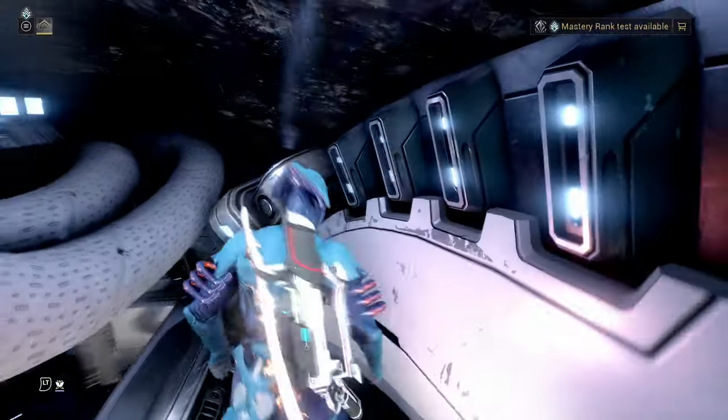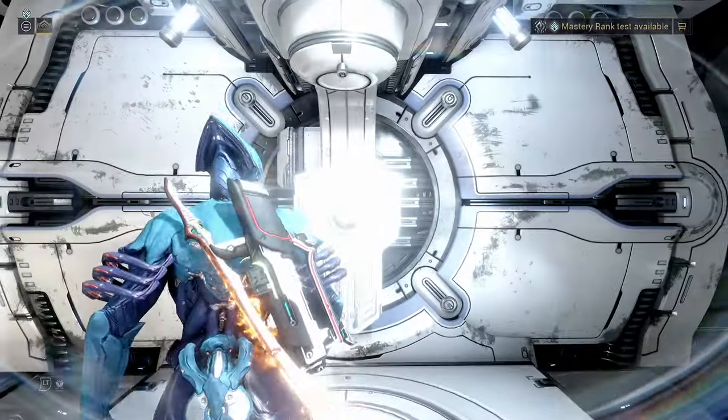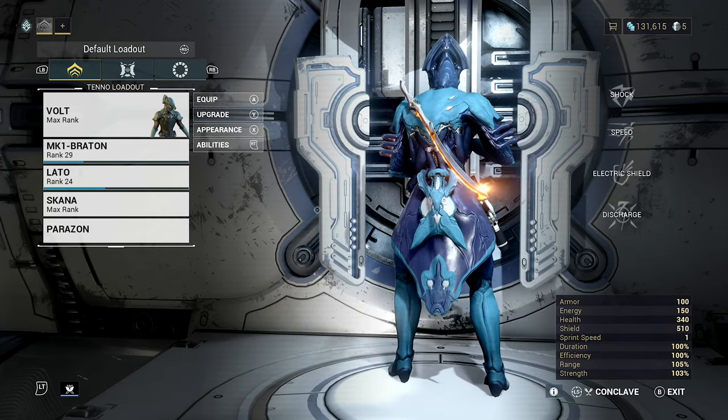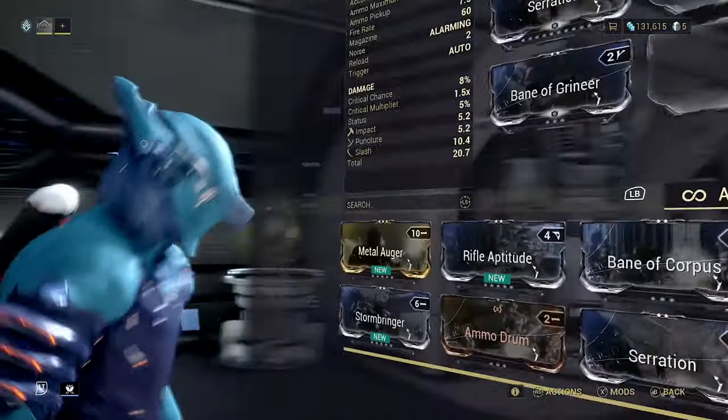I don't have Vicious Frost yet, but I did get Volcanic Edge for my Nikana so my melee damage is now going to be great. Because we've done this and managed to get some levels, you don't necessarily have to go as long as me, but definitely aim to at least get Serration for your main weapon.